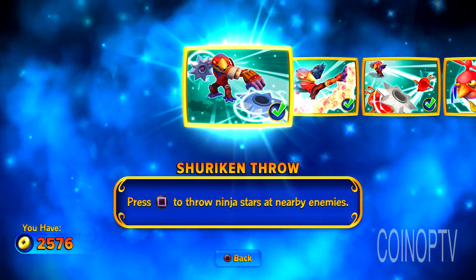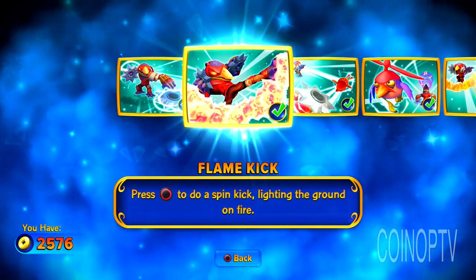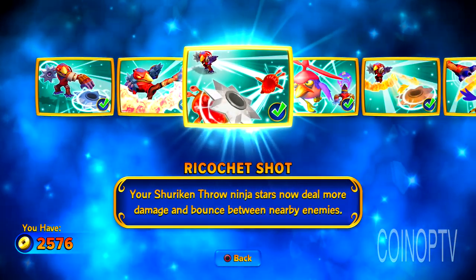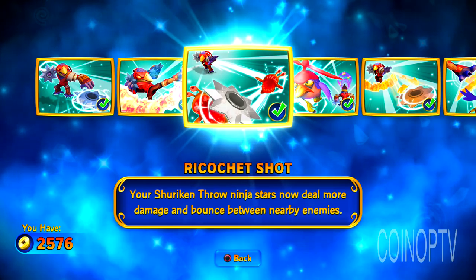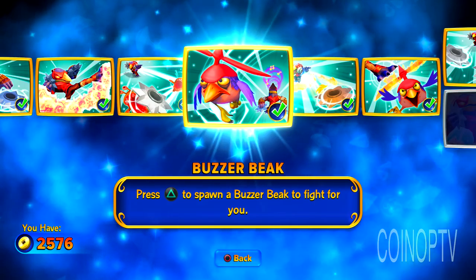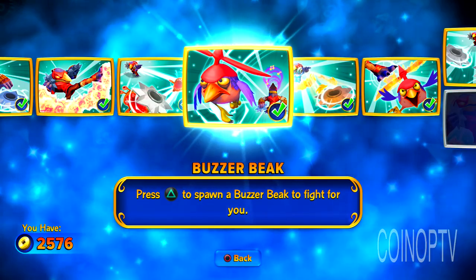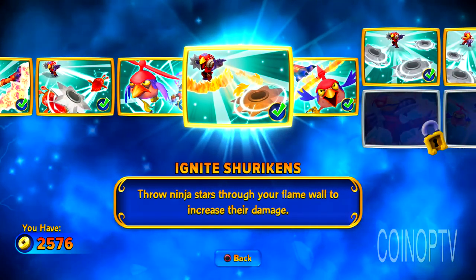He has shuriken throw — press the square to shoot out his ninja stars. Flame kick — press the circle; he does a little spin kick and fire will lay there on the ground. Ricochet shot — your shurikens throw; ninja stars can now deal more damage and bounce around, kind of like Kaboom's cannonballs would sort of ricochet around. Buzzer beak — press the triangle to spawn a buzzer beak to fight for you, helps you out. I didn't really feel like buzzer beak did all that much, but he was kind of cool to look at.